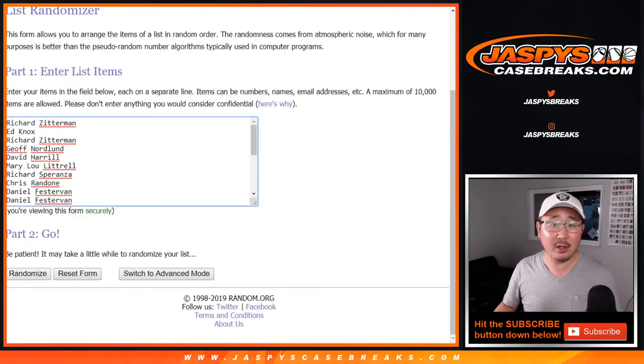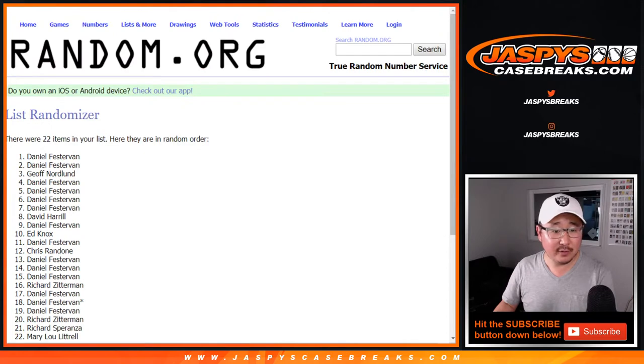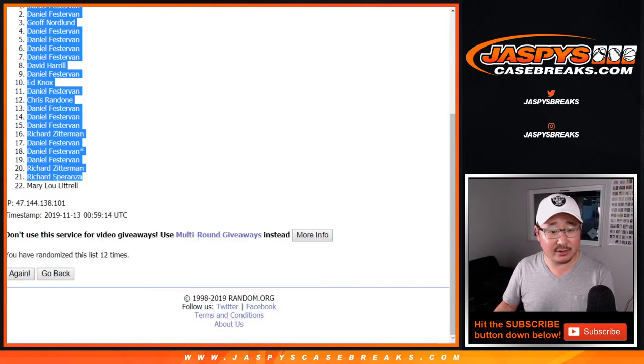Six and a six, twelve times. One, two, three, four, five, six, seven, eight, nine, ten, eleven, and twelfth and final time. After twelve, we've got a couple Daniels down to Mary.